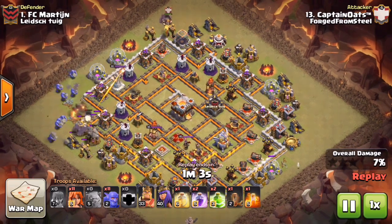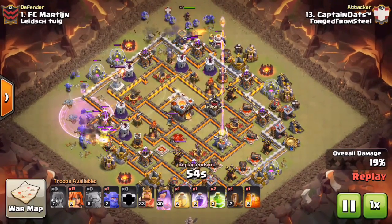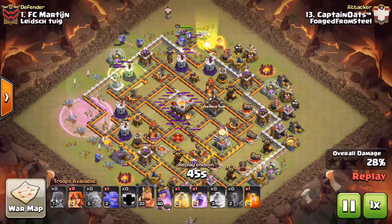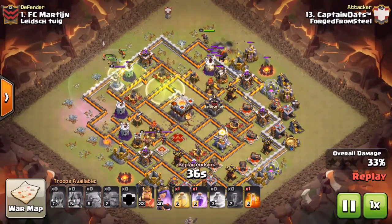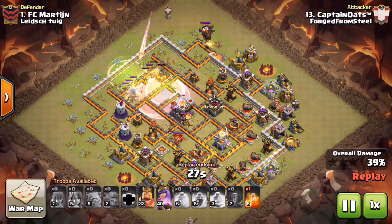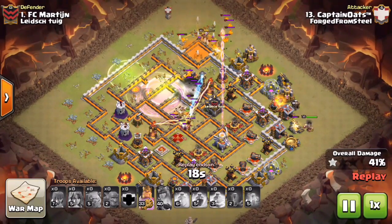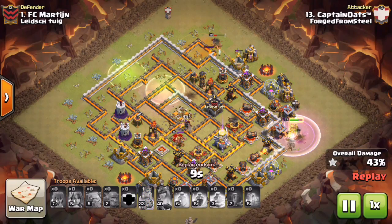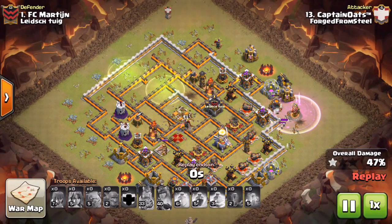He comes in with the golem at nine o'clock, bowlers behind it, CC golem and giant with bowlers behind. He drops a rage at nine to create a tight funnel, starts the valks a little earlier, and there's the first jump. He purposely drops the jump to the right side of the wall so the valks don't aggro onto the enemy queen — he wants them on the town hall. He drops a heal as the xbows deal damage, then rages — the valks one-shot the town hall. He's at 41%, drops his king on the back end where there are low hit-point buildings at three o'clock. His king is only level 33, but he gets to 47% — one star.